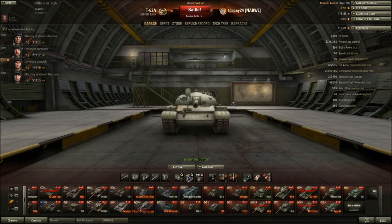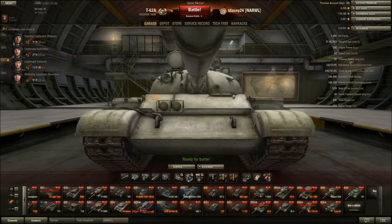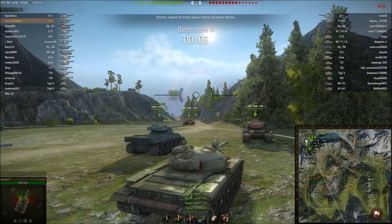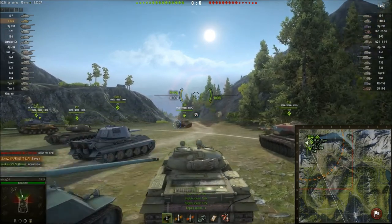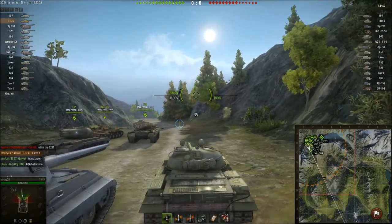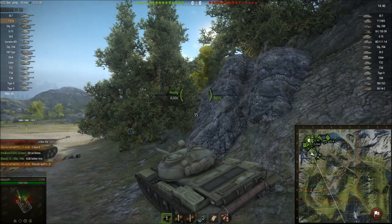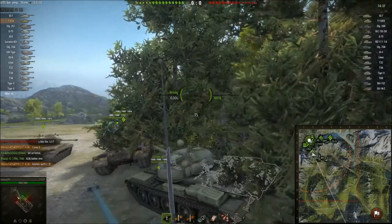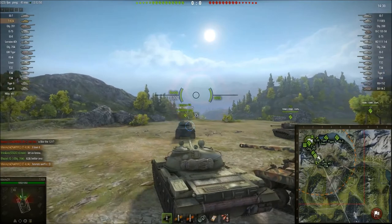Now we're going to get into the gameplay. This gameplay is on Mountain Pass, and it's the first game I ever played in my T-62A. We basically have a pretty even game — they actually have one extra tier 10, that being the Bat Chat. Mountain Pass — one side of the map isn't better than the other. I prefer the south side in this tank. In the chat I said 'time to compare this to my 121.' This is actually my first T-62A game I ever played, and a G clan guy thinks it's better. I'll also make a comparison video against the T-62A and 121 — I kind of prefer the 121's alpha, but the really good fire-on-the-move with the T-62A is kind of amazing. Especially for clan wars, it's better.